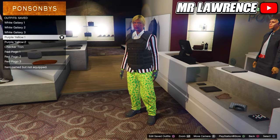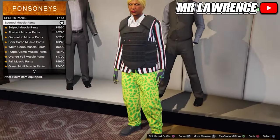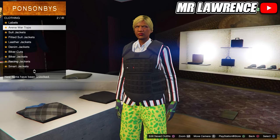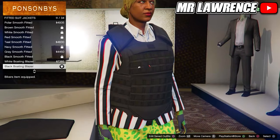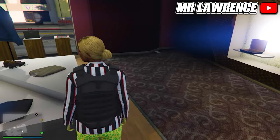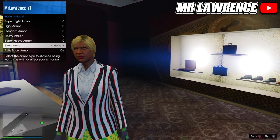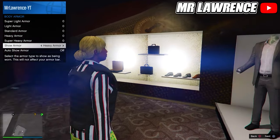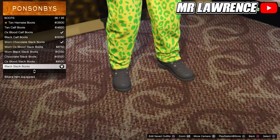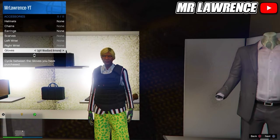Now we will make the purple joggers outfit. First go to the pants, sport pants and equip the spotted muscle pants. Now go to the tops, go to fitted suit jackets and purchase the black boating blazer. Now open your interaction menu, go to inventory, body armor, show armor and select heavy armor — make sure it shows the CEO vest. Then go to the shoes, go to motorcycle boots and purchase the black slack boots. From here equip the light woodland armored gloves and save this outfit in your next empty outfit slot.